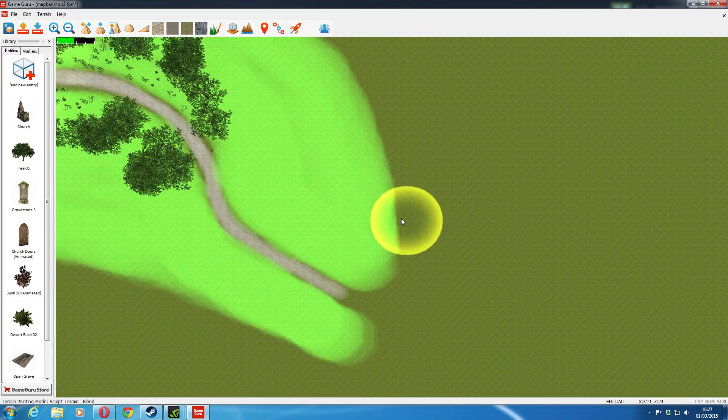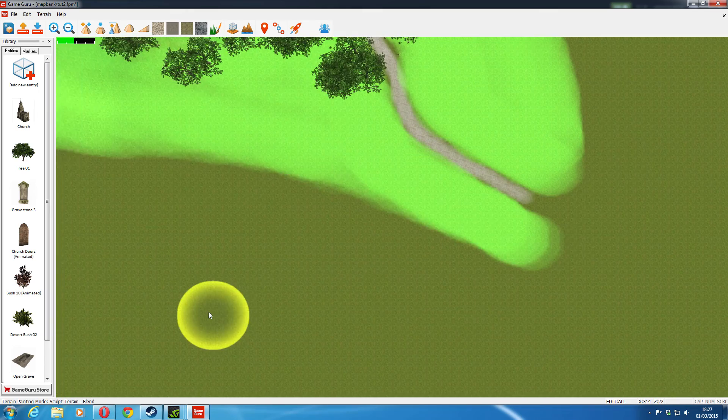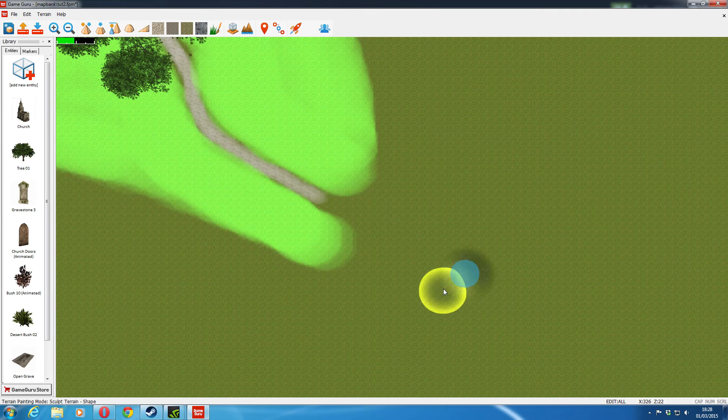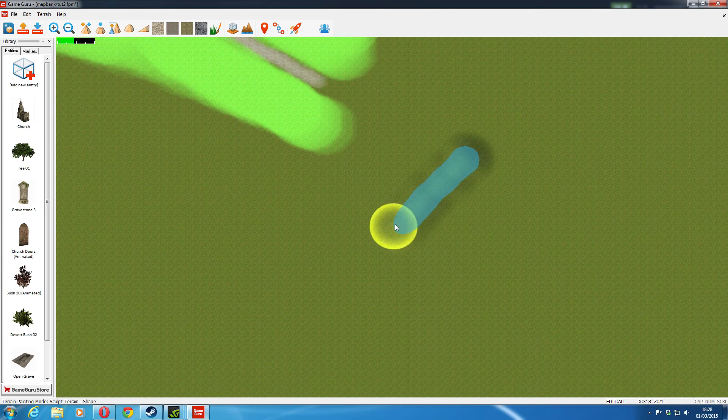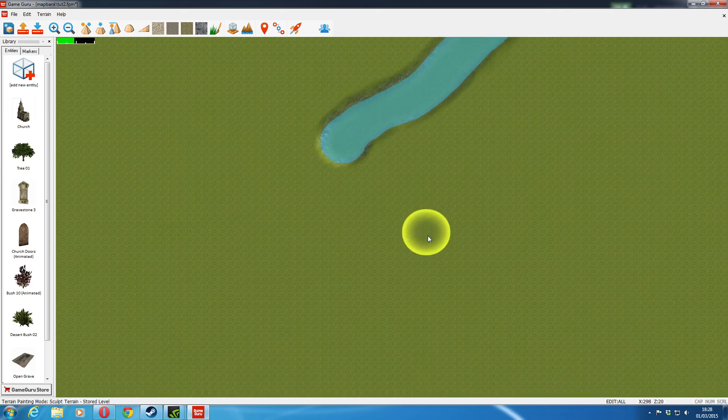Over here I want something a little bit different. I'm going to move this down and go across. Let's shrink it down - about that big. Now I'm going to make sure I'm on lower and higher. Right-click and knock the terrain down, and we can see we've got some lovely water. I can just keep clicking, or I can go to level mode - that's now levelled to that height. Now go to level mode and I'll just do a nice river for you.